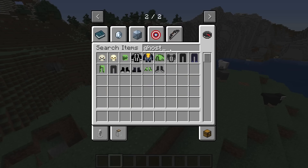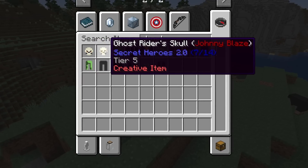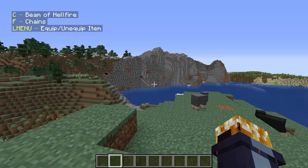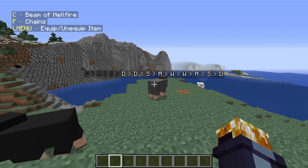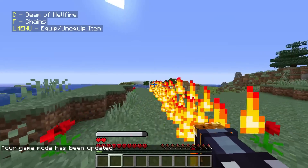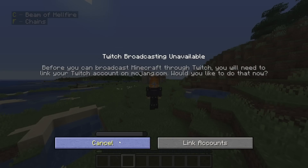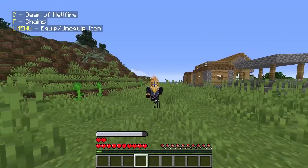We have Ghost Rider - when I put these in my inventory, it crashed in the past. Let's see if it does that now. Okay, we have the full armor and we can put it on - it actually works! Yo, chains! Oh my goodness gracious, this is a very big spell - and it didn't even kill him. Beam of Hellfire - holy crap, that's cool! And we get a Scythe as well, pretty freaking cool. It would be awesome if we could summon our bike and ride across land - that would be really cool. Very cool effect for Ghost Rider - I'm glad there is one in this mod pack.